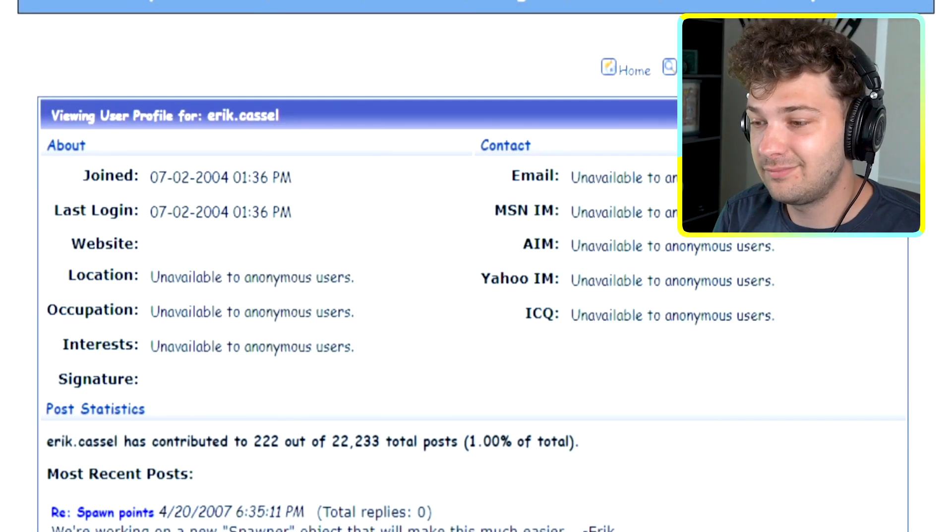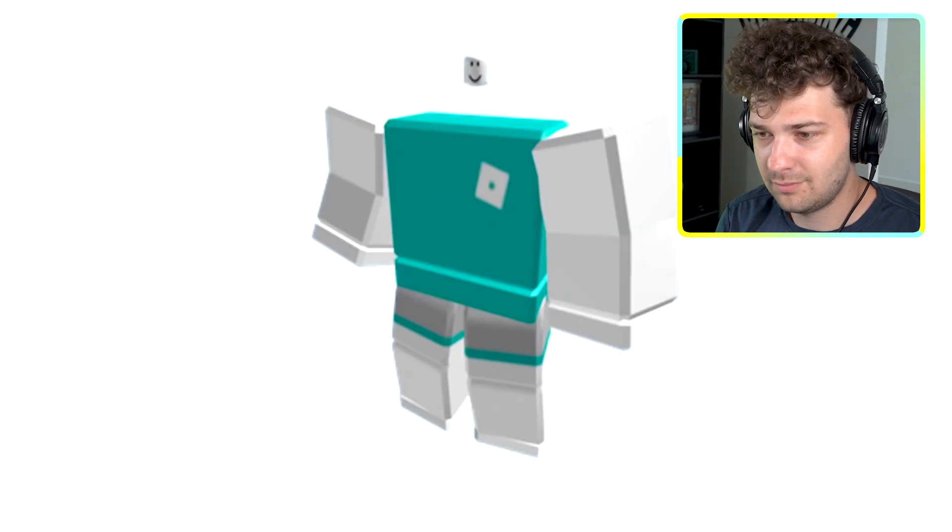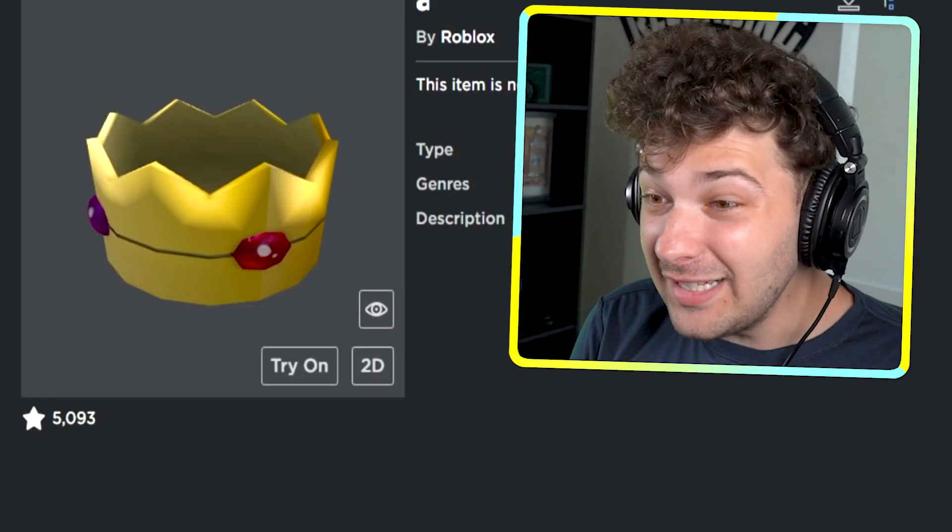Good old days. This was quickly removed, and for good reason. In May of 2018, if you wore the Narrow Head with a face in R15 mode, your head would become incredibly small.